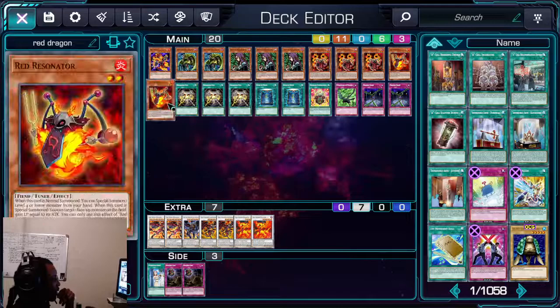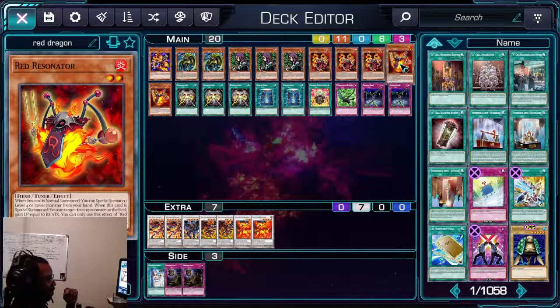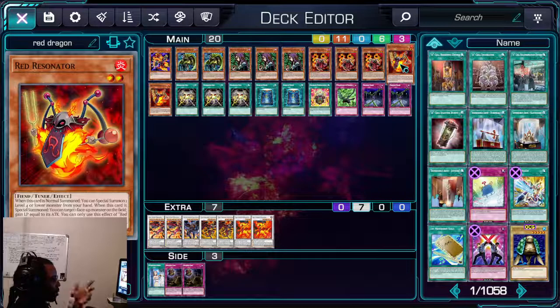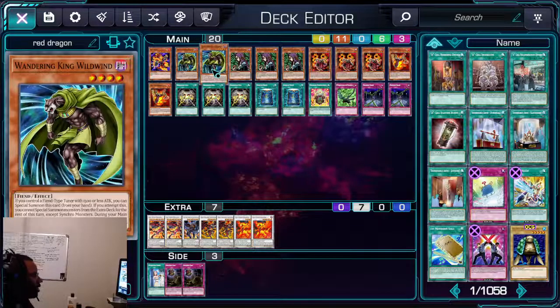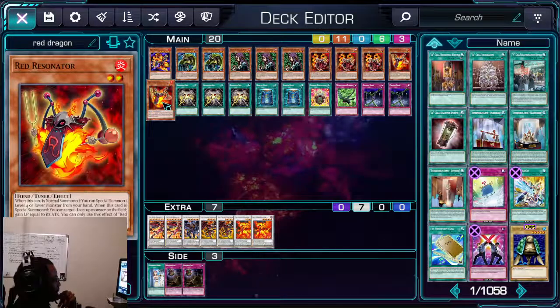The reason for the 3-and-2 ratio is that Crimson pretty much just special summons itself to the field, while Red Resonator normal summons himself and special summons a monster from the hand. Crimson is way better because it special summons itself, and Wandering King Wildwind special summons himself too — so you can spam the board with monsters without even using your normal summon.